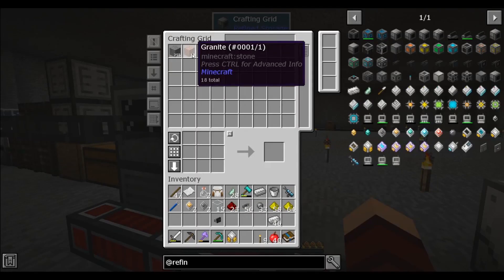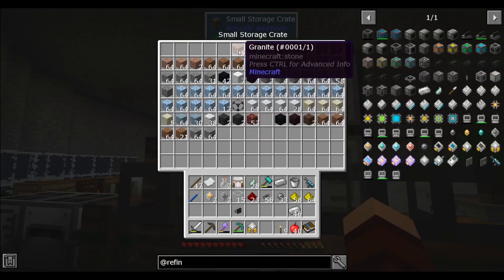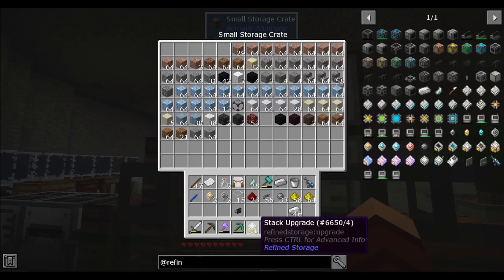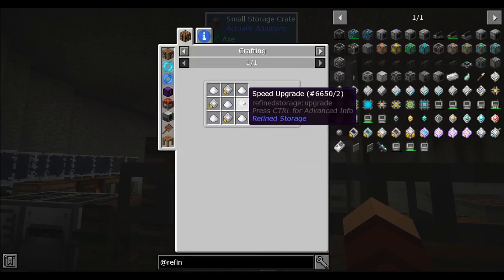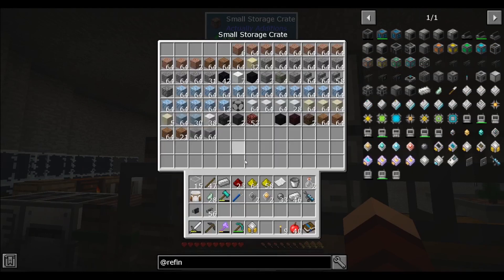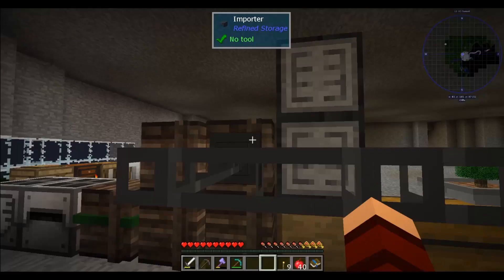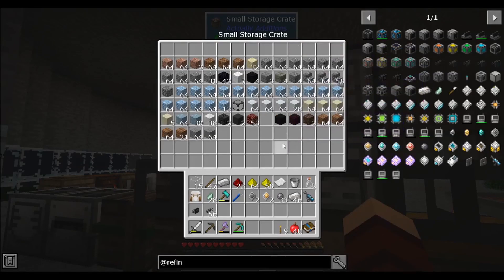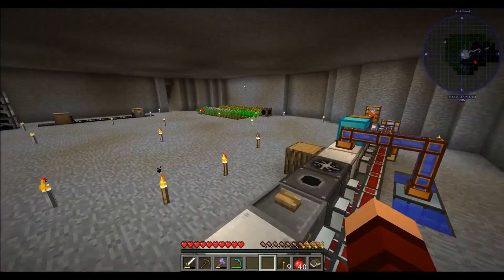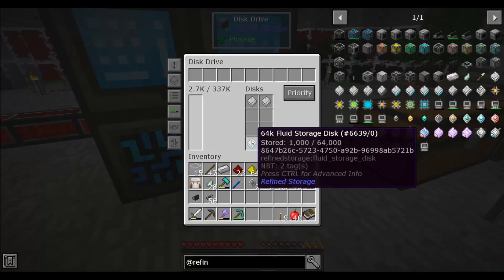Now if we look in our system, you're gonna notice — here comes the granite. It is pulling them in one by one. If we go to this inventory we can see it is pulling them in one by one. This is a stack upgrade — we make this with speed upgrades and quartz. They're really not that hard to make. Now if we go into the GUI and pop this in, all of a sudden you're gonna notice it is taking full stacks at a time. This is a very simple way to move stuff over.